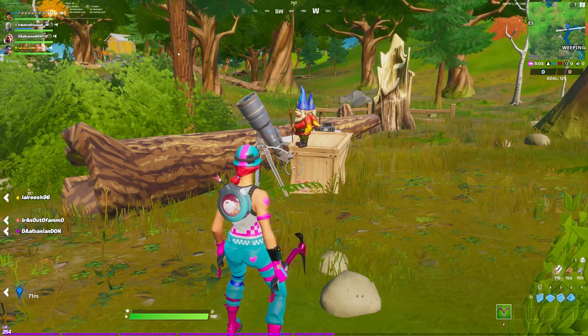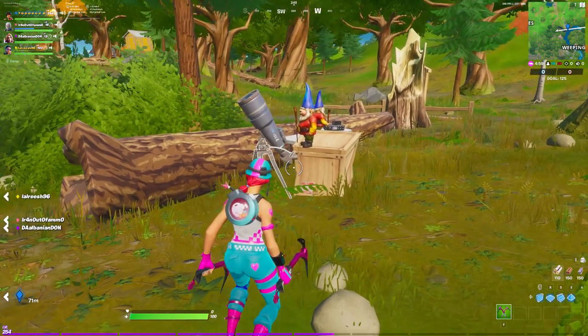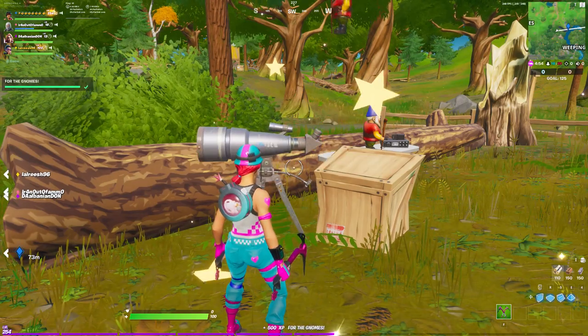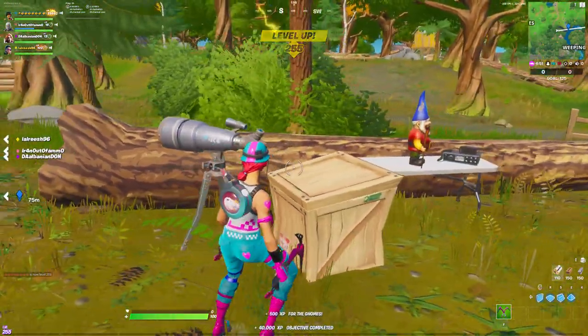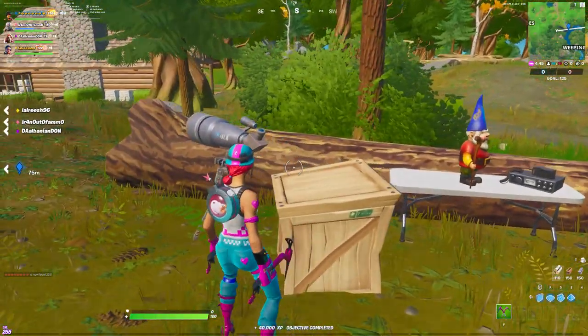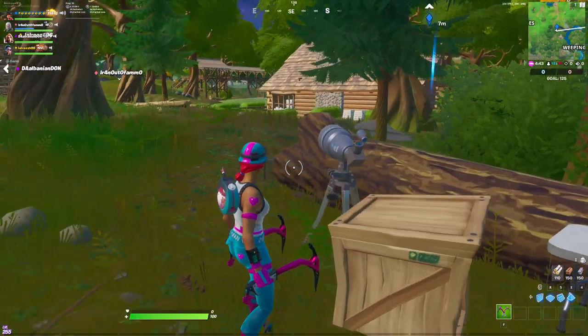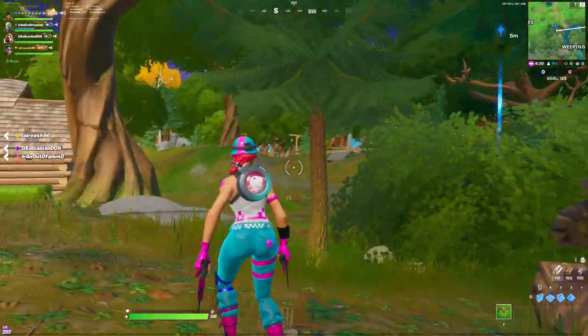So there's five gnomes in Weeping Woods. Here's the last one right here. So there's one gnome here. There's a gnome here. Each time you click a gnome, the gnome points to the next gnome.